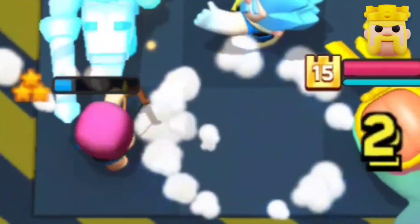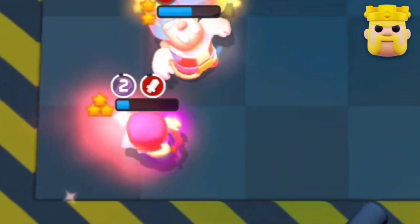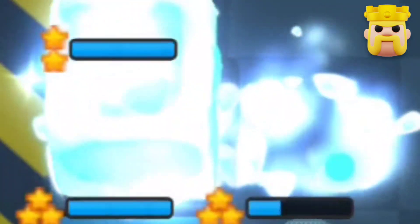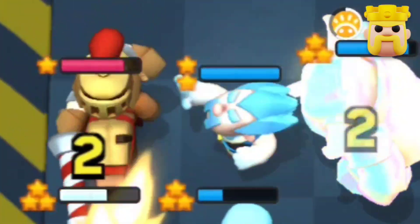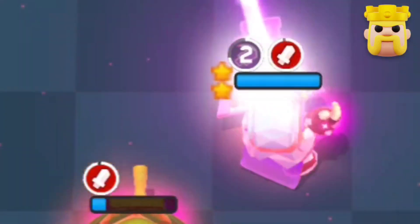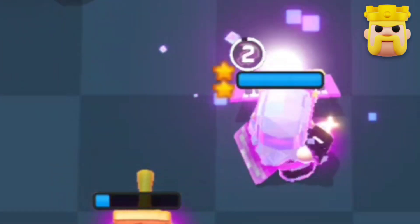You also have the Archer who allows you to slowly chip down the enemy's target at the back, and her third ability creates an awesome synergy with the Barbaron King. Next up is the Ice Wizard — we already know how much value he can provide for only 2 elixir. Finally we have the Magic Archer and when paired up with the Barbaron King the results are even crazier — he eats the entire board and is a great counter to the Witch.